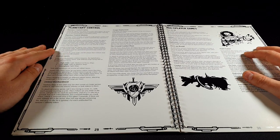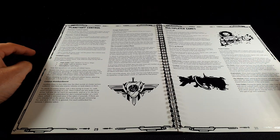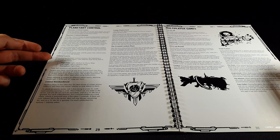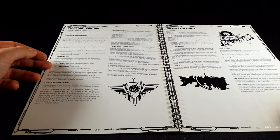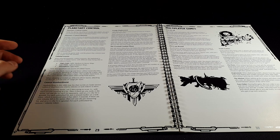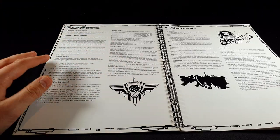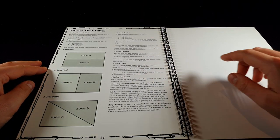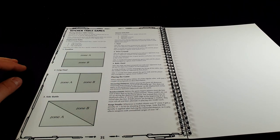Planetary Control is very reminiscent of Dropfleet Commander — your fleets are actually trying to deploy troops down onto a planet or asteroid and capture key objectives. You've got orbital layers, which brings a three-dimensional aspect to the game, because typically it's just 2D with no height recorded. But playing with Planetary Control adds orbital layers and that 3D element, along with ground combat and orbital bombardment. There are also rules for multiplayer games and kitchen table games, covering how to play smaller games using reduced ranges.